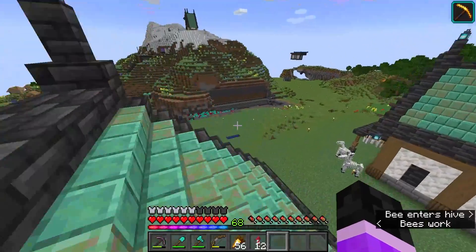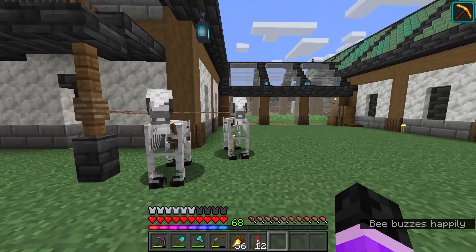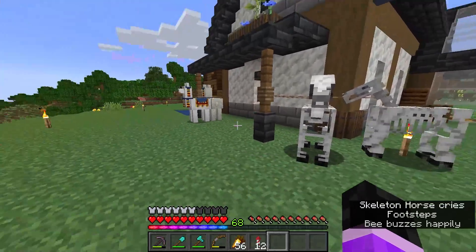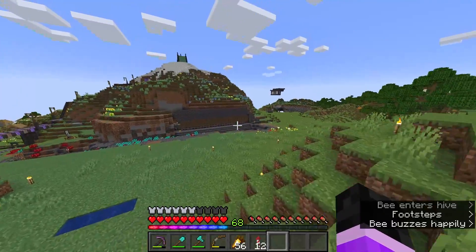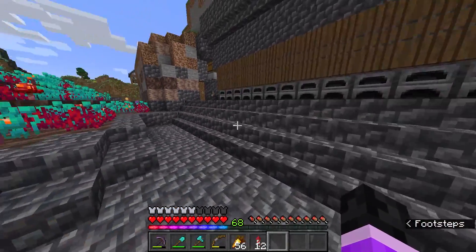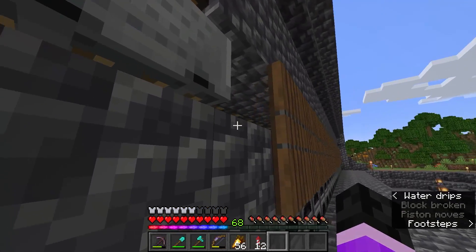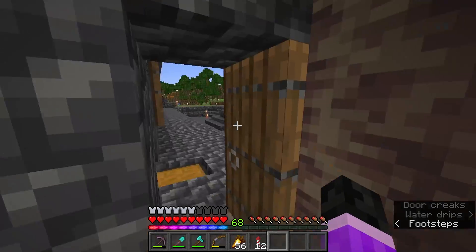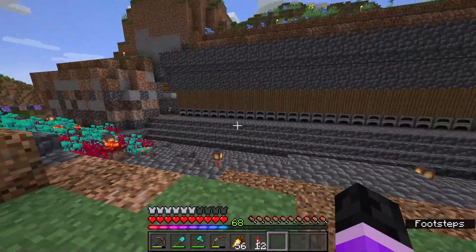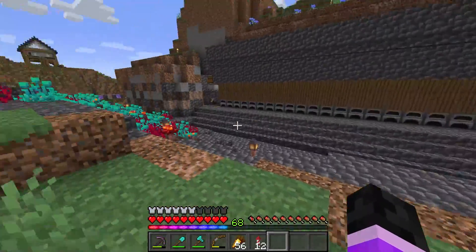We also have two skeleton horses now. There was a thunderstorm and I ended up saving two of them from dying during the skeleton trap stuff. So yeah, two skeleton horses and two llamas — just because, why not? Also, this is an auto smelter — it's a design by Mysticat, a well-known design. Right now it's actually running a bamboo farm, and that's what I'm using for fuel. I don't feel like doing a carpet duper or anything else. The minecart runs constantly, fills up the chest, and when I need it I just turn it on.